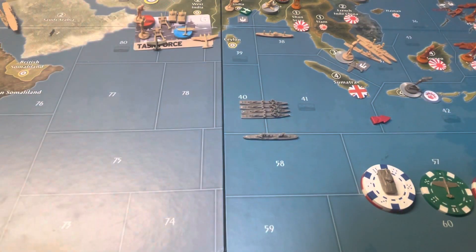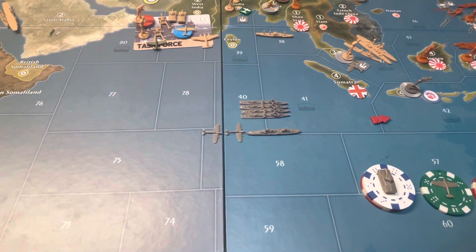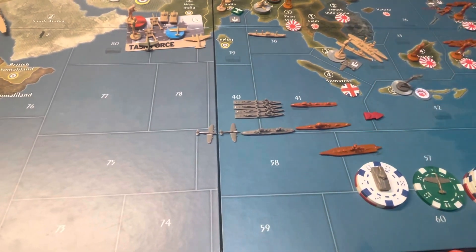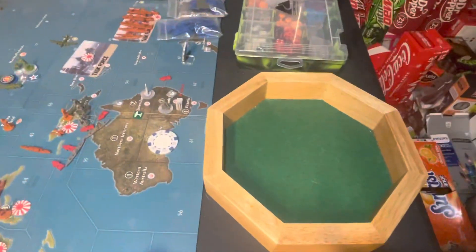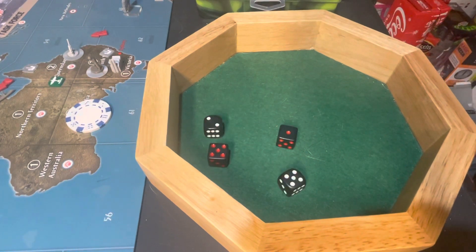Really gambling here on this one. Bringing in 2 fighters. The Japanese have a battleship for 4, a destroyer for 2, and a cruiser for 3. The Anzacs have 4 destroyers for 2 — that's 2 hits.